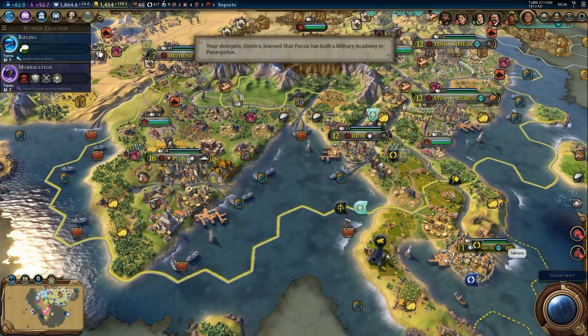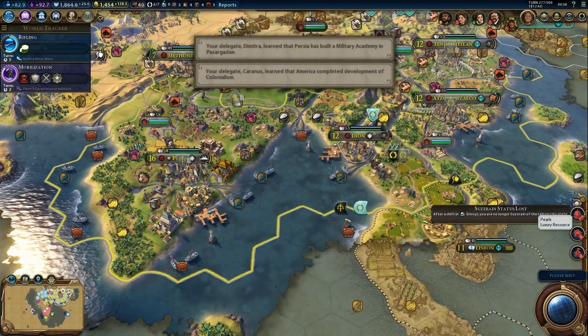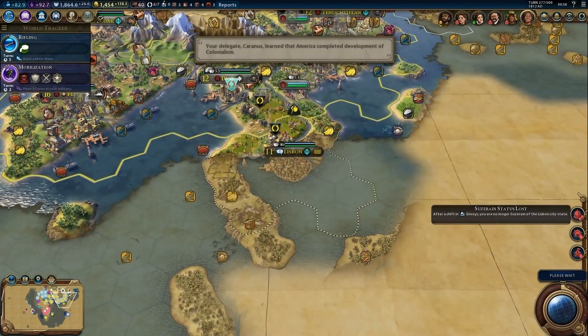There's a cannon here in Lisbon. After shifting envoys, we are no longer suzerain of Lisbon — the Americans are most likely their suzerain now.